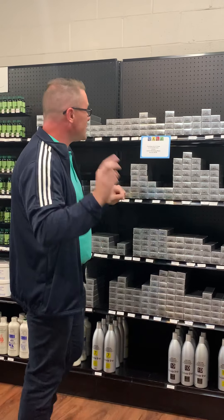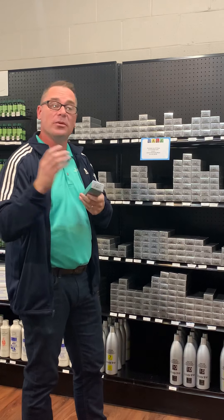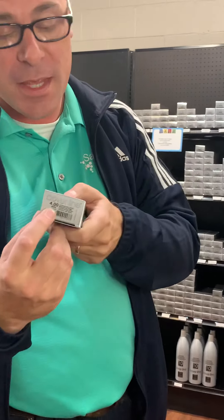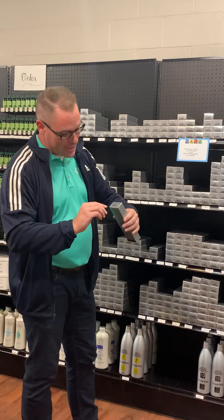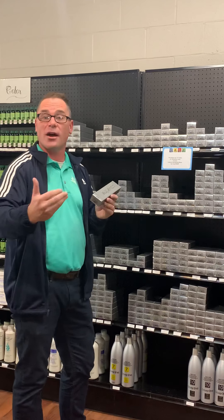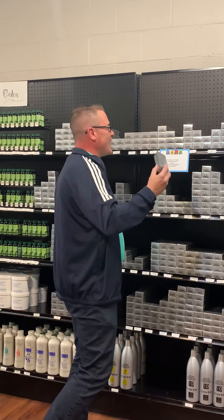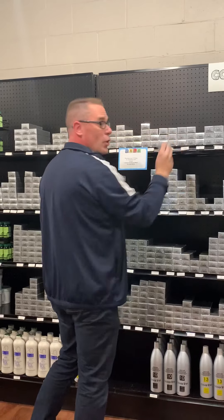If I come over here and I have a 00, that will be the equivalent of NN. All of Coverline currently has the numbers — like 00 — but right underneath it in that little baby print, it also has the letters. The 00 is going to be for gray coverage, typically more than 40 to 50%. You're going to want to put an NN in with it.